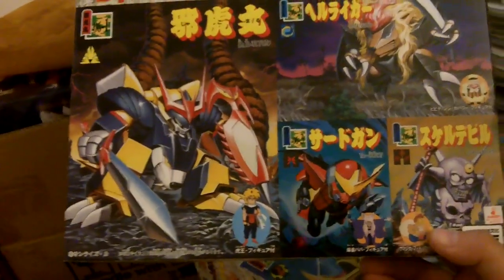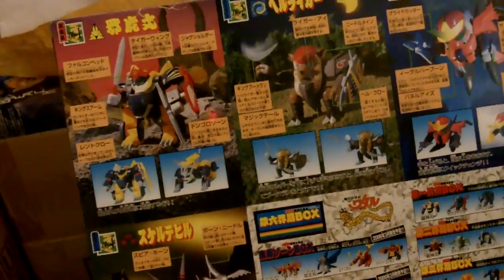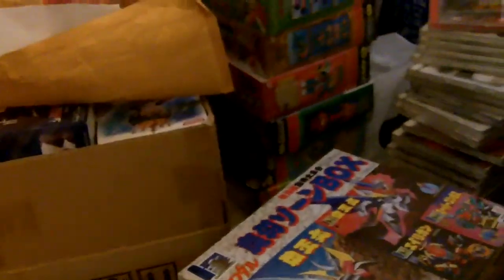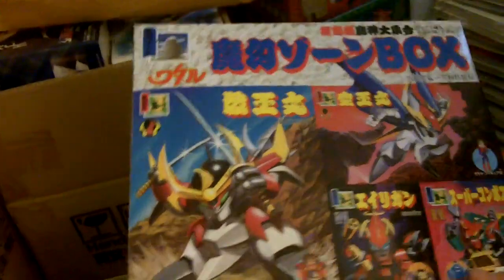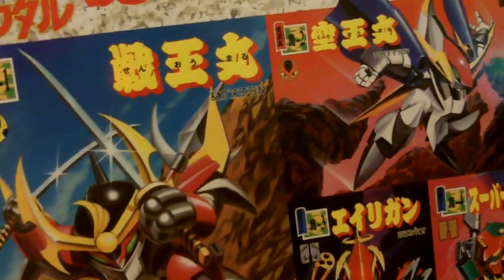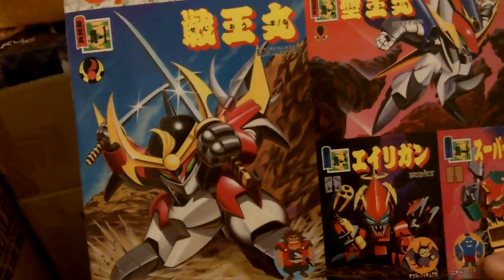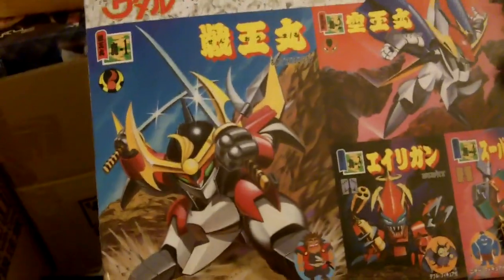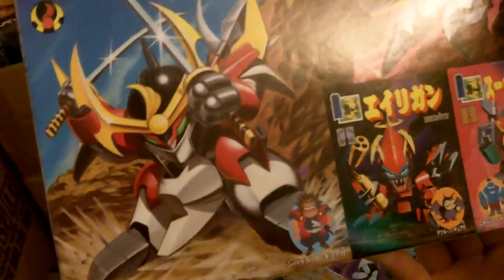This is world six. There's only four kits in here. This is the seventh box, but it's not world seven — it's like the in-between magical world. Again, it's just four kits. And this is the upgraded version of Senjin Maru.